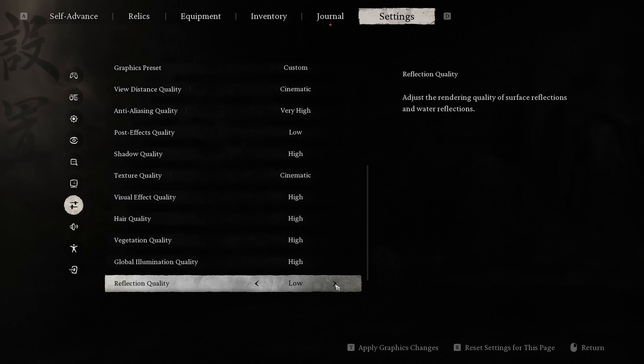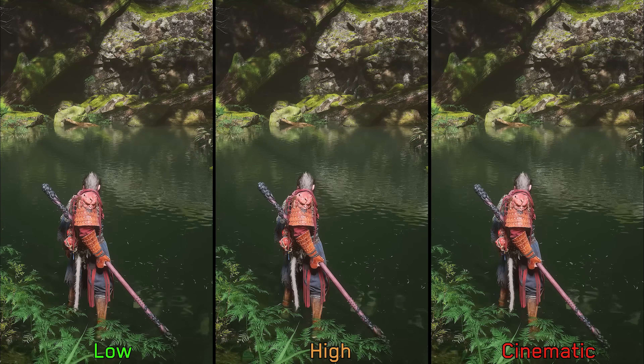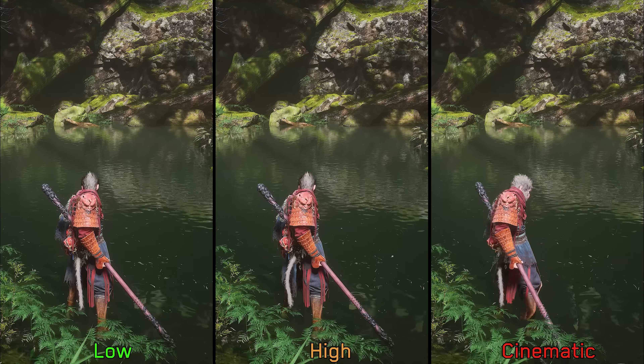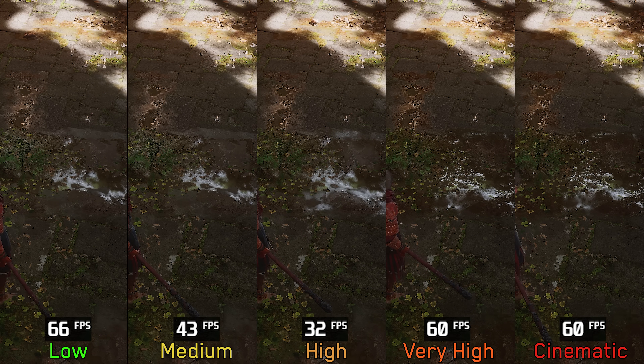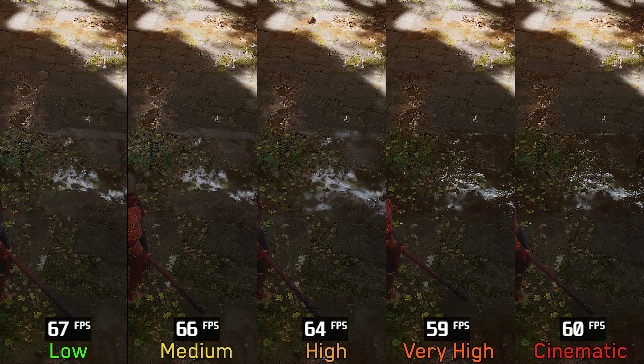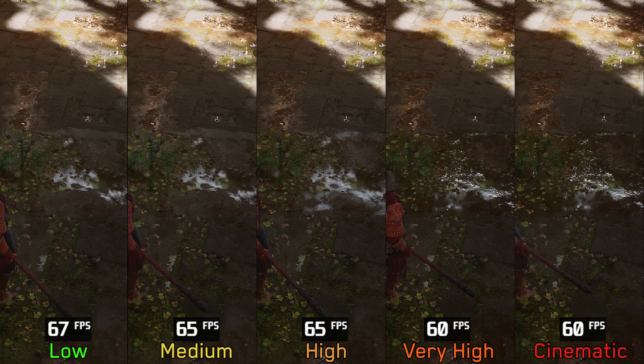Reflection quality shows no noticeable visual difference on large bodies of water, with screen space and Lumen reflections appearing identical across all options. However, in smaller bodies of water like puddles, options below very high tend to look flickery. Performance-wise, low to medium costs around 2%, to high 4%, and to very high or cinematic 10%. I recommend either low if you need the extra performance, or very high/cinematic for less flickery reflections in puddles.